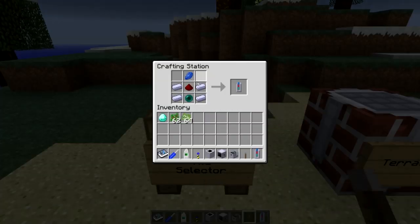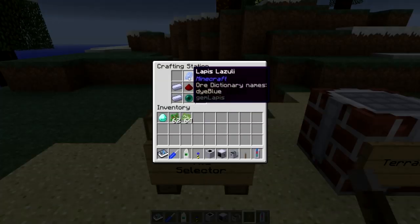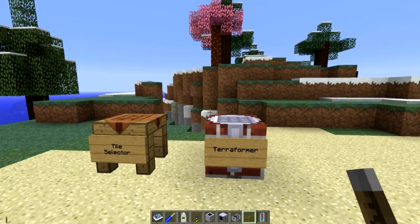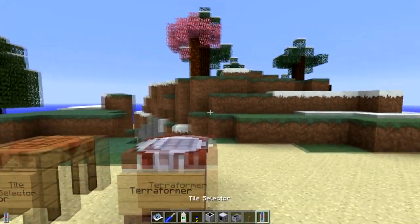The tile selector is crafted with four steel ingots, an ender pearl, a redstone, and a lapis lazuli — that gives you the tile selector.